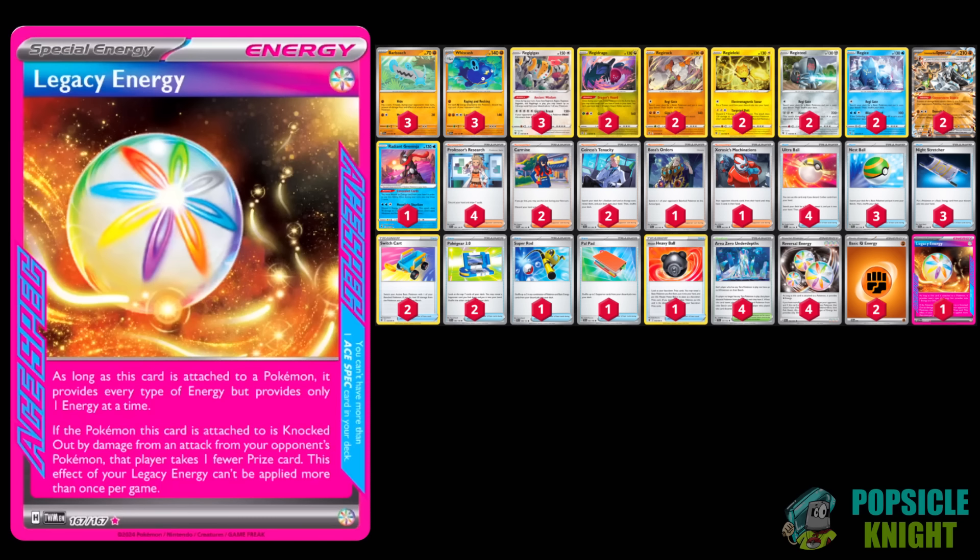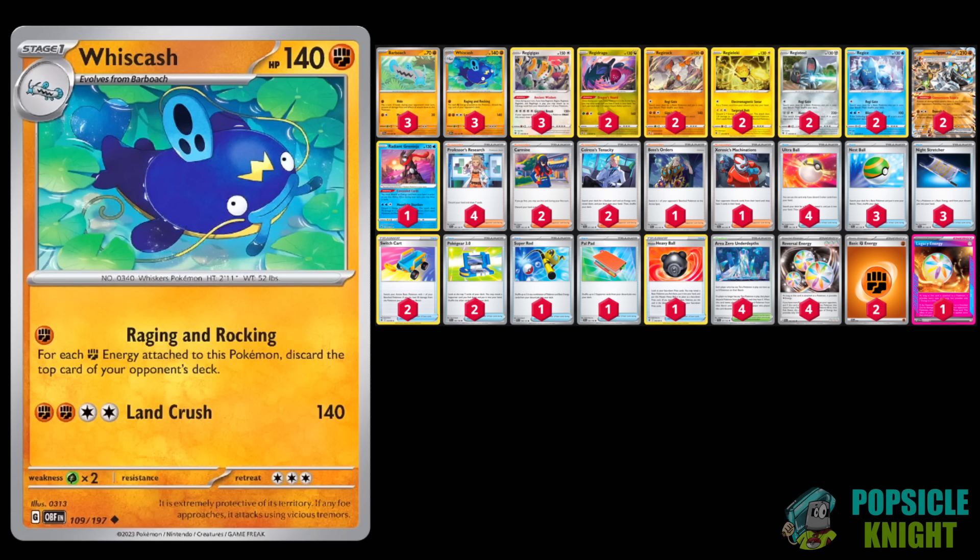For my ACE SPEC card I'm using Legacy Energy, which counts as one energy of every type. Once per game, if your opponent knocks out your Pokemon with this equipped by attack damage, your opponent takes one less prize. This will help power up Whiscash and may buy you another turn by denying your opponent that final prize they need to win.